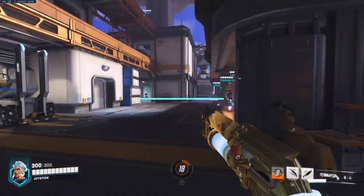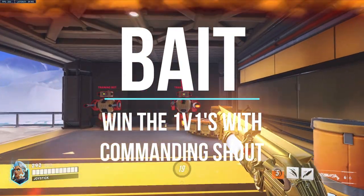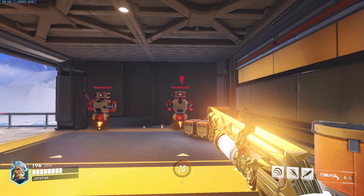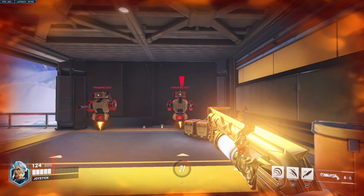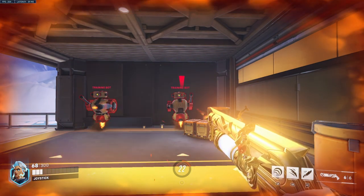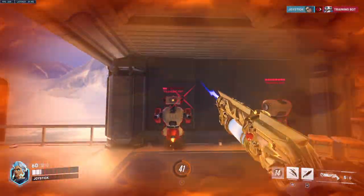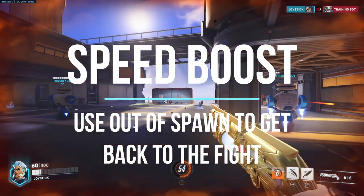There are also uses where you can bait enemies into thinking they can kill you. Say I'm dueling an enemy in a 1v1 and I'm getting to low HP — they think I might have already used my shout and they're going for the kill. Boom, pop that shout and I actually win that 1v1 because they don't know if I have it or not.